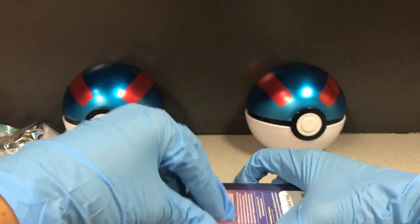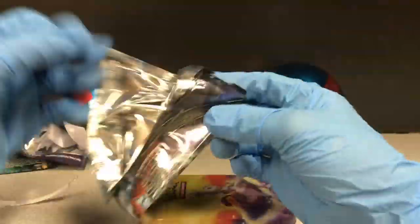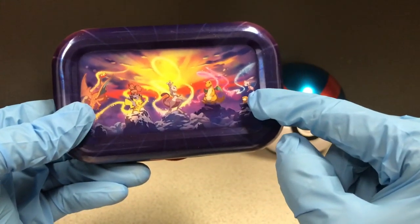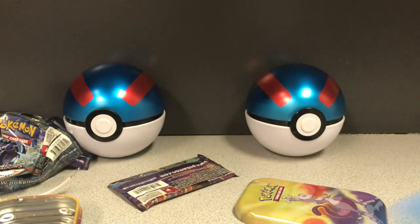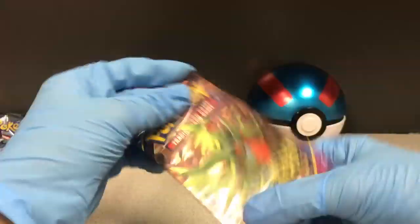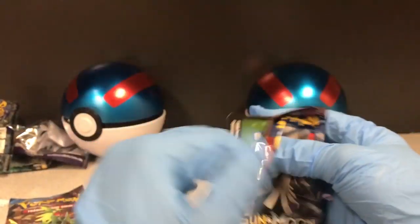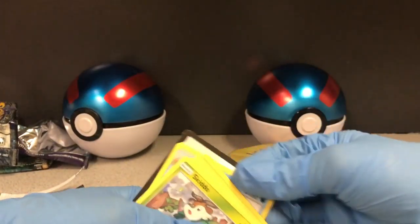Lastly, let's open up this tin. Here's the back — cute Pikachu and Mew. Here's the Mewtwo puzzle piece. Here's our coin — same one. We got X and Y Ancient Origins and the Sun and Moon Crimson Invasion — I don't know, I'm new to the scene.